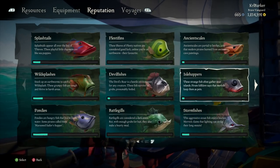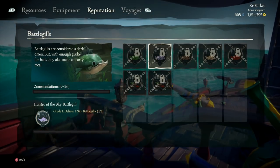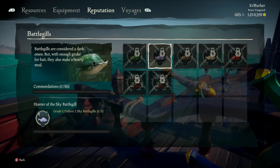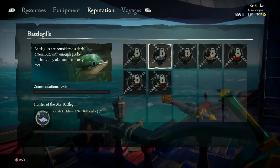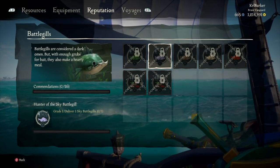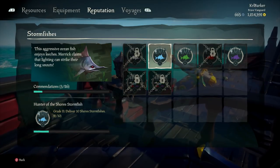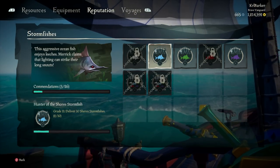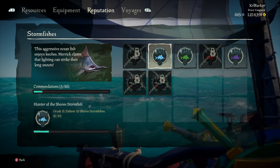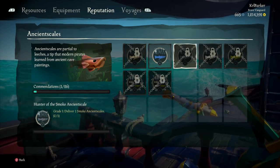Here we are in the tab and we can check out the Battlegills — I haven't caught any at all by fishing. We've got a Sky one, and bear in mind, Battlegills — you have to be in a battle, so against a skeleton ship or a fort. That's the only time you can actually catch these. I'm not too sure on Krakens or Megs just yet. And the Shores Stormfish — again, it's one of the more common ones, but you do have to be in a storm to catch these. So you can sometimes get the really rare ones in sunken ships, and they're cooked as well.